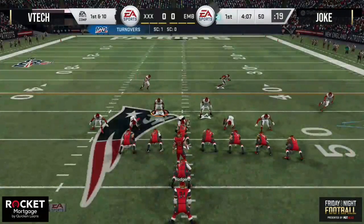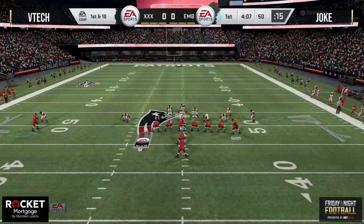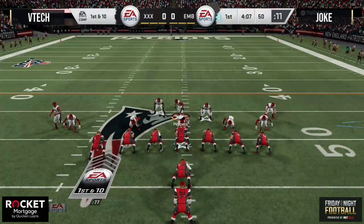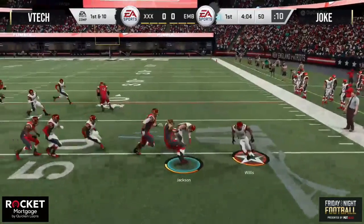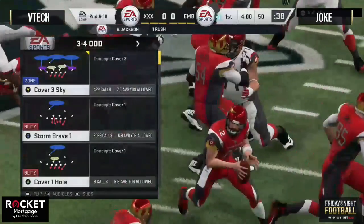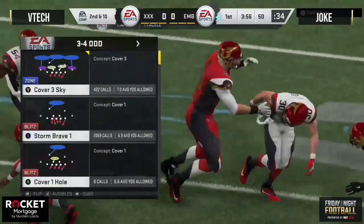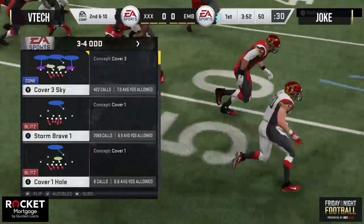For example, outside linebacker — you might not feel like it's that important. He has his right outside linebacker as Olakon, that's what I call him, the right outside linebacker from the Falcons. He is 14-cap, a 14-cap gold card. He's not that great of a card, however he gets it done. You have to sacrifice in certain spots to maximize the spots that are most important for you.